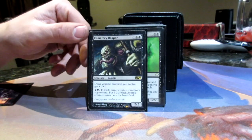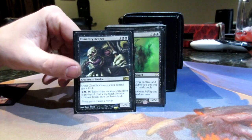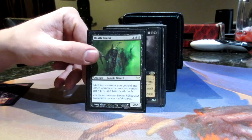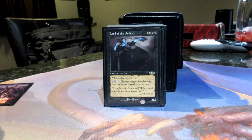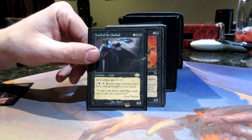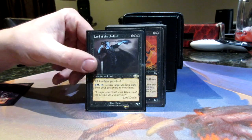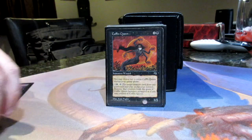These are the lords in here. Cemetery Reaper pumps up your zombies and you can exile creatures to make zombie tokens. Death Baron gives them death touch and plus one, plus one. Lord of the Undead is errated — he's a zombie also — he pumps all other zombies now, and then he can grab any zombie from a graveyard right back to your hand. So he's really heavy.